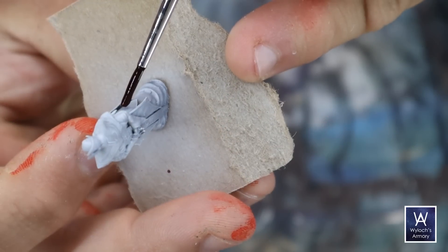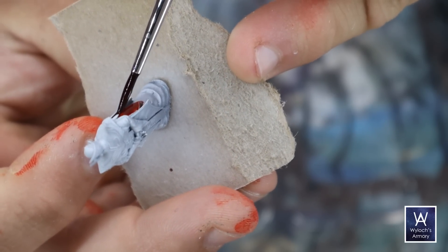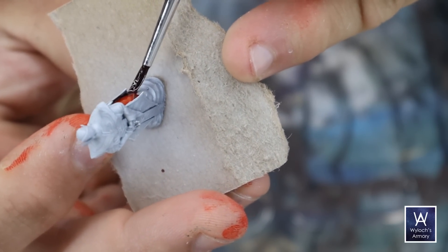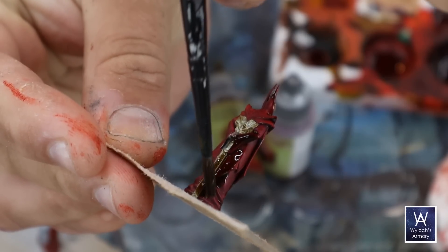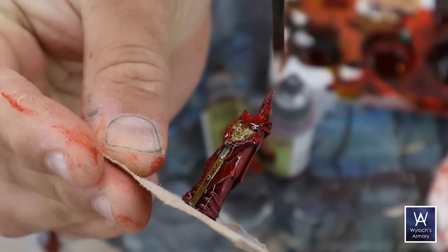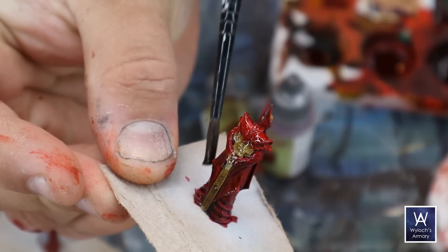Anyway, got our four Red Wizards of Thay — gotta have those. I found this miniature on myminifactory.com; link is in the video description below. Printed it, painted it with Army Painter Speed Paints. And with that, let's go to the field.